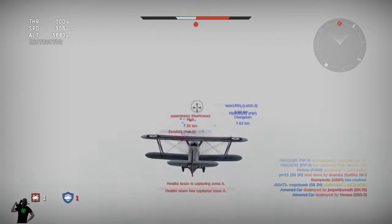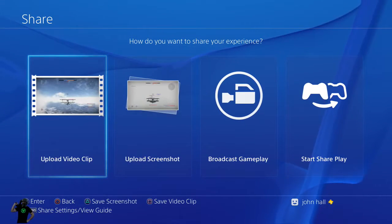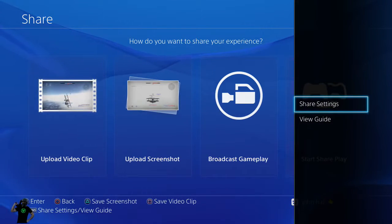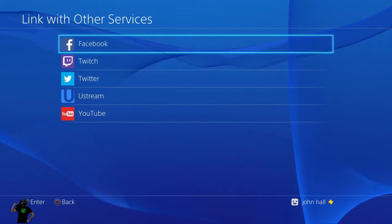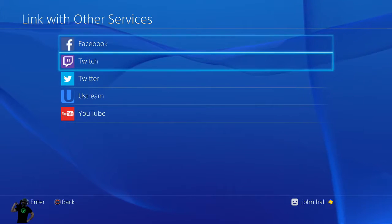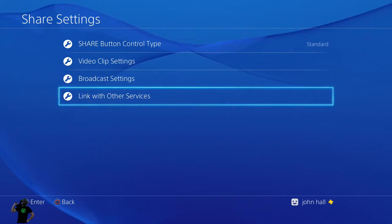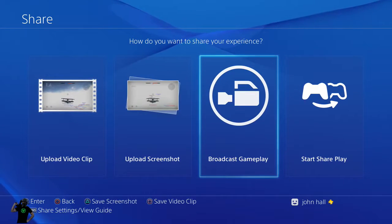First thing you need to do is, on your controller, press the Share button. That's going to bring up this screen here. You need your Twitch account, obviously, and if you hit Options and go to Share Settings, down at the bottom here — Link With Other Services. If you haven't already done it, this is where you're going to link all your services here with your PlayStation. My Twitch is already set up, but that is where you'll need to go to link with Twitch.